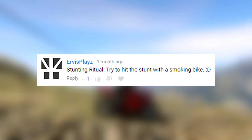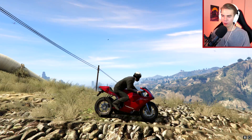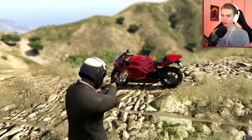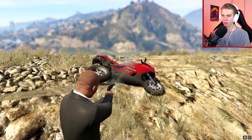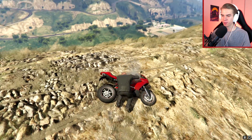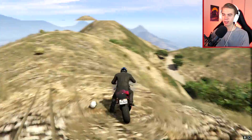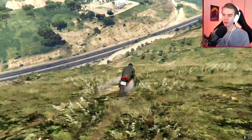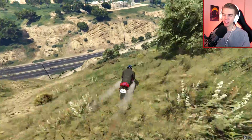Next ritual: try to hit the stunt with a smoking bike. So I need to make the bike smoke and hopefully it won't explode. Start smoking — there we go, it's smoking. Let's put on the helmet and see if we can do this. Watch out for the coyote. We got smoke coming from the bike, it actually looks kind of cool. Now let's cross the street.